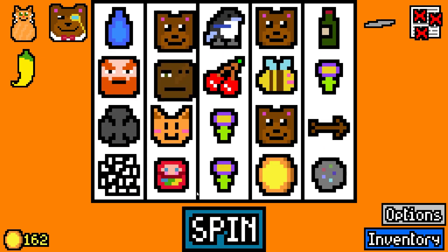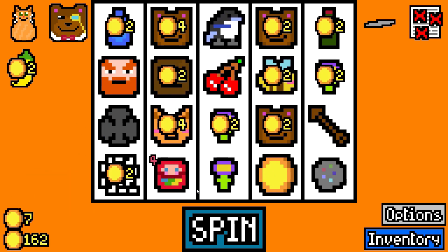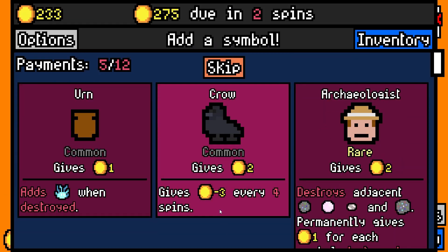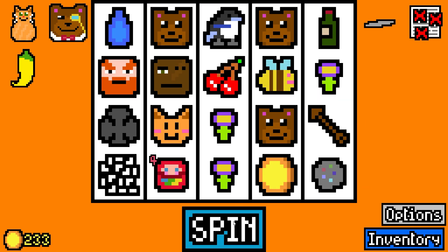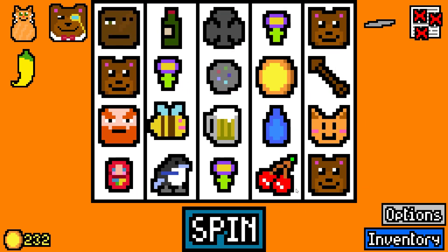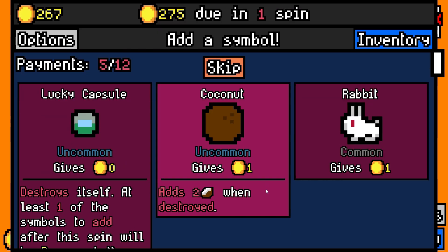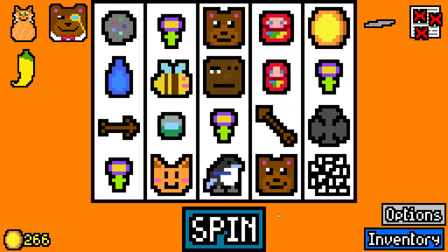Monkey? No. Flower? Yes. And what we need is the Beehive. Go for the Crow? No. Archaeologist? I'd love him, but I don't actually have an archaeologist on this round. Go Lucky Capsule.